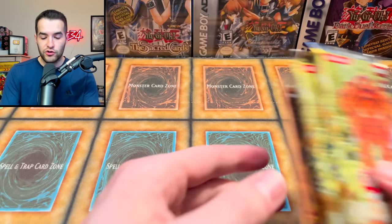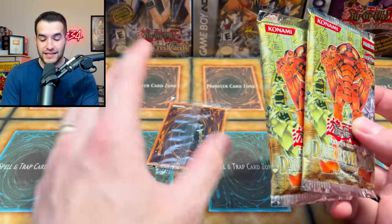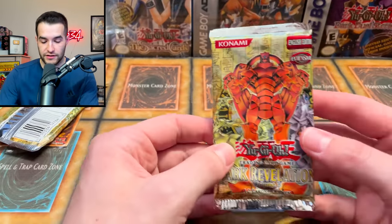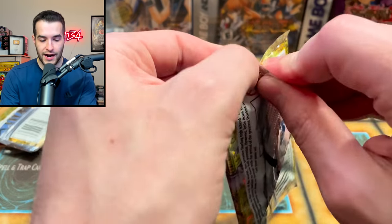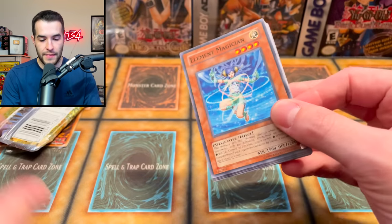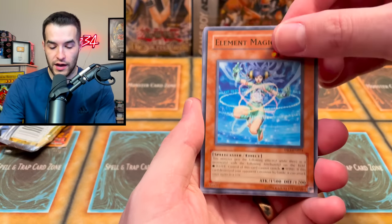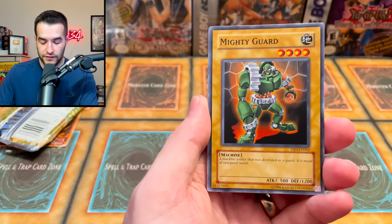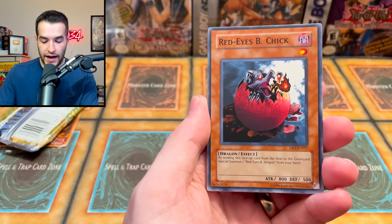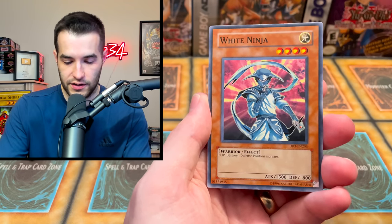We have Dark Revelation Volume 3 and Ultimate Edition 2, which is going to be pretty insane. These are actually one of the hardest ones to open because they're glued on and in that crazy plastic they used to use back in the early 2000s, but fortunately they quit doing that. Dark Revelation 2 — this is gonna be pretty cool. We got it out, now let's pull something amazing. Element Magician, we got the Hyena, Invasion of Flames — there's a lot of epic product coming up in this video. Mighty Guard, Red-Eyes B. Chick.